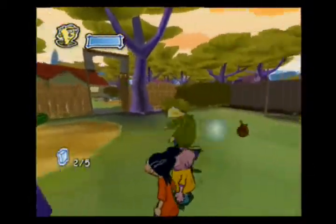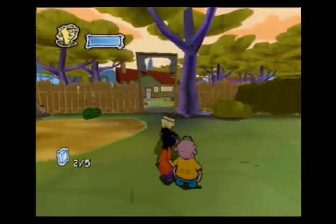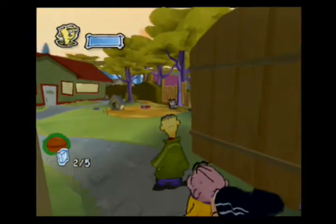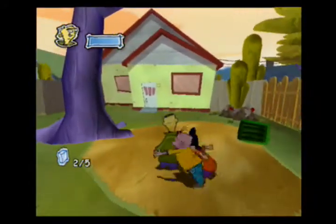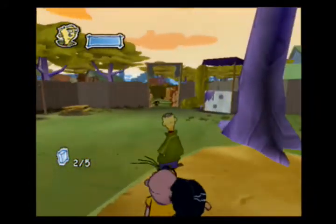Pay attention to these red squirrels here because they will hurt you. These blue orbs give you energy back. Over here there's a dog barking our way and it's next to a cooler, so how are we supposed to get rid of that? Well, if you're paying attention, we've got a cat running around over here somewhere.